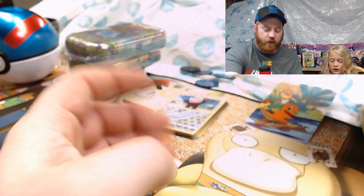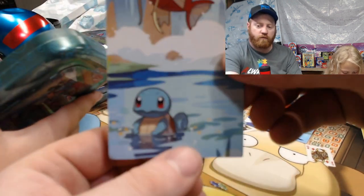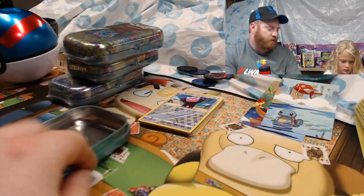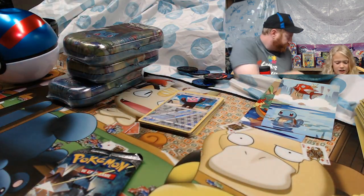Actually, that has really cool artwork on the back. We got the Squirtle puzzle piece, same coin again. What packs did you get? Sun and Moon Burning Shadows and Evolutions. Can I open the Evolutions? Just because it's nostalgic for me. Code card.